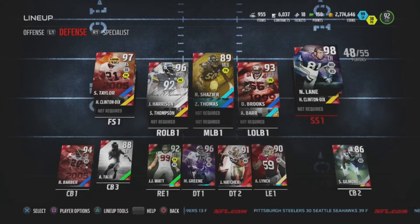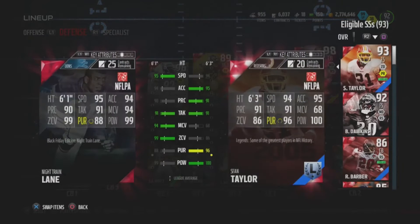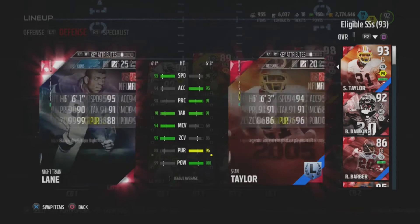Hey guys, it's me MVP Ropey30, and I wanted to show you my 98 overall strong safety — Night Train Lane, the night train. He's got 95 speed, 91 tackling, 99 zone coverage, 99 hit power — you better hide your mama because he's coming to town. Night Train Lane: 94 man coverage, 94 acceleration, 90 play rec, 91 press.